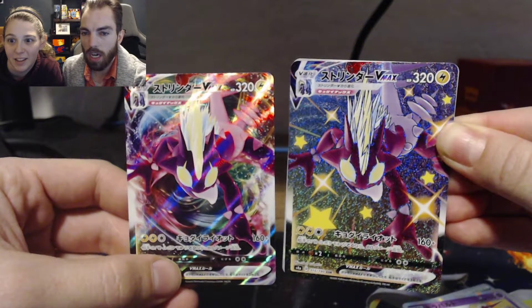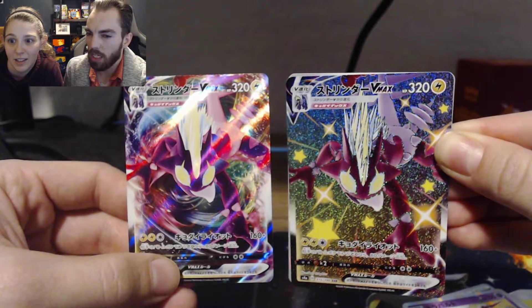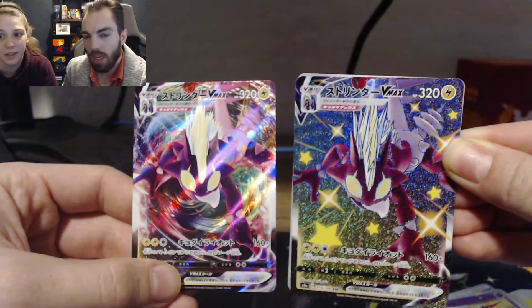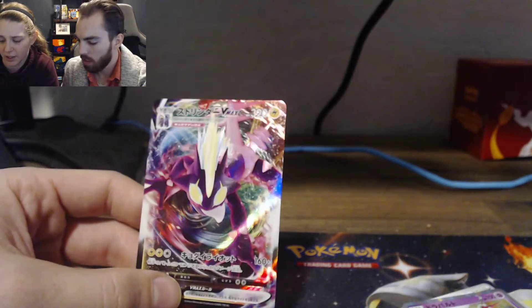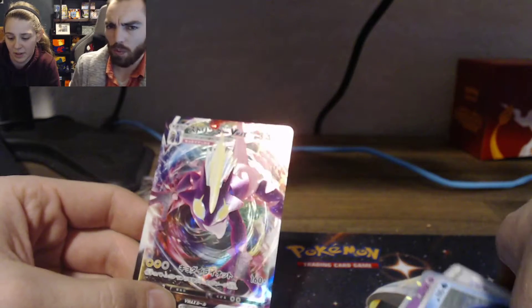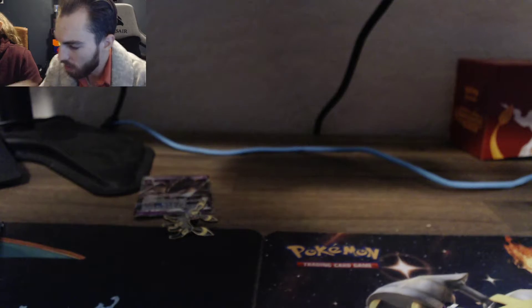Oh, there's a Shiny one! That's Shiny — back to back! We did get a Shiny. Look how beautiful that is. It's not very different though — I think there's a blue form, isn't there? Is this the Shiny of the yellow one — the VMAX? There are two different colors you can get in the game: the blue and the yellow. That's my last card from this pack.